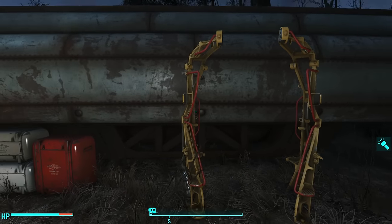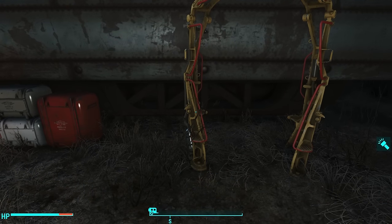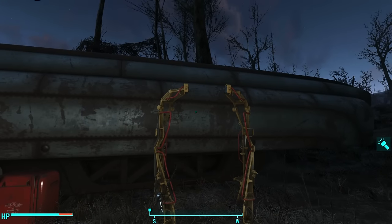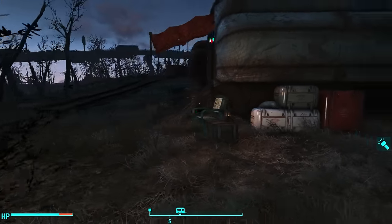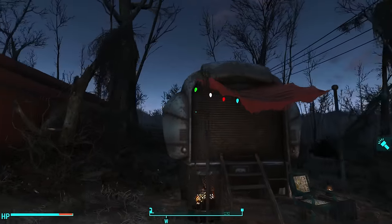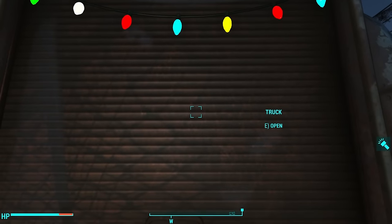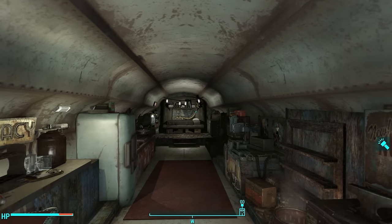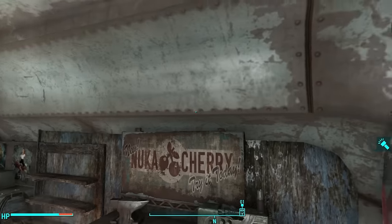My one complaint about this mod — the one downside as far as I see it — is that none of the crafting stations connect with each other, so the power armor station doesn't share inventory with the other crafting stations that are inside the trailer. But that's the same way it is at home plate, and that just tends to be the way that player homes tend to work. Upon finding the Tailgater, you can enter it by just going to the truck and opening it. The inside is beautifully decorated by the mod author.